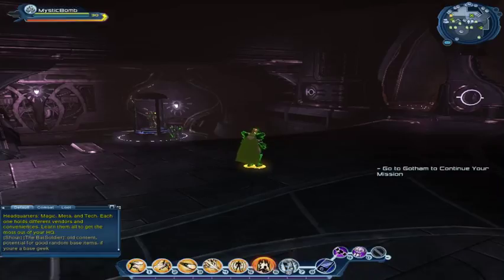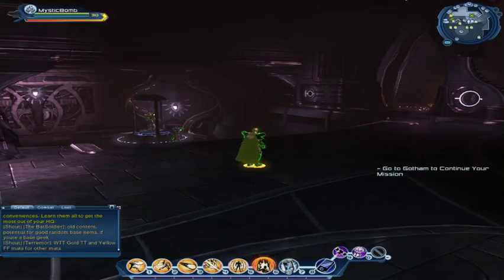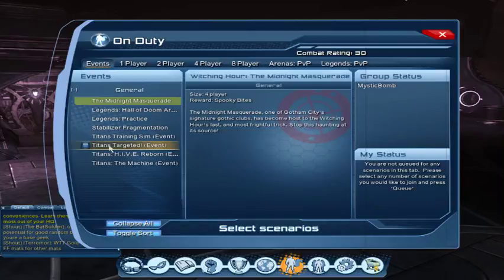Welcome to Mystics MMOs, I'm your host Mr. Craven. I just finished leveling up my alt to level 30. Now becomes a very important question: how am I going to get my combat rating, or CR, to the highest point I can once I hit level 30? In this video I'm going to demonstrate how you can get a higher CR as fast as possible. In DCUO we have events, so I'm going to give you some pointers and tips.